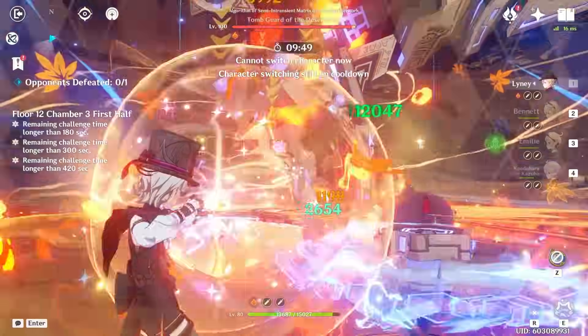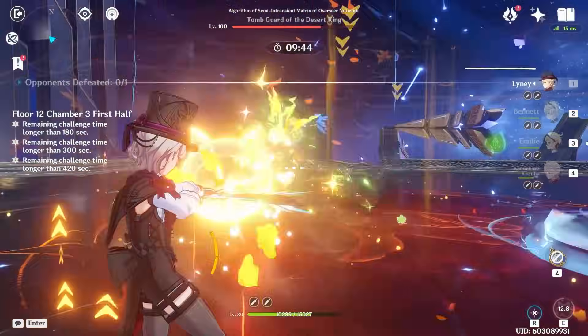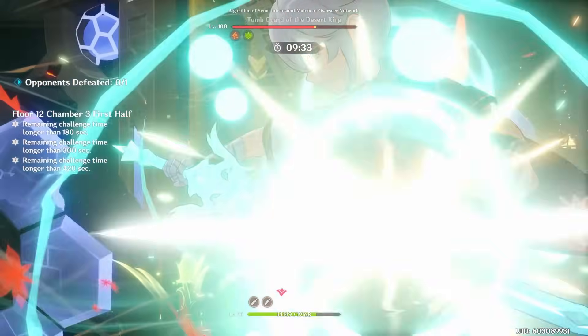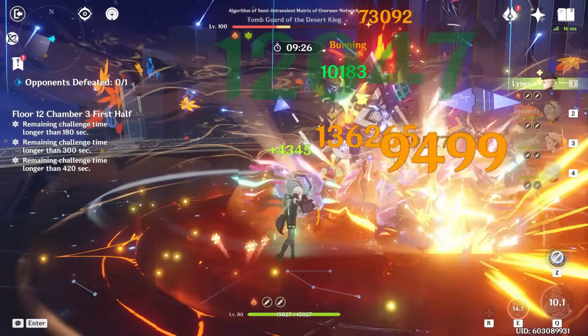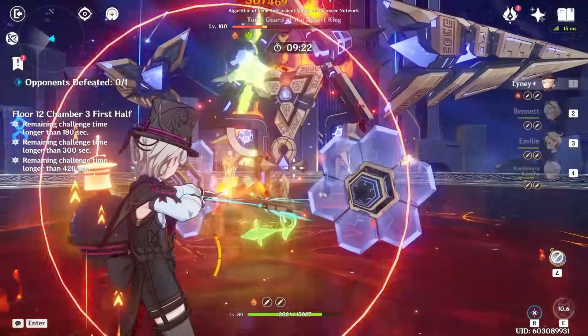Personally, I've had a lot of fun with Emilie, and I was pleasantly surprised with the damage I could dish out — even though she's obviously not the main source of my team's damage, it's just a nice little bonus constantly happening in the background, on top of enabling certain burning teams. Her Dendro application's not the highest, but it is enough to trigger burning, with her burst giving you even more Dendro application, being a character who's primarily used for her personal off-field damage as a sub-DPS.